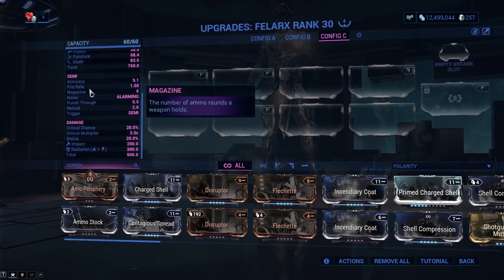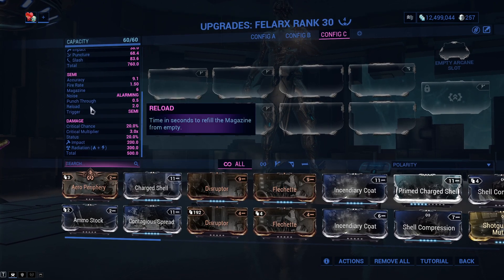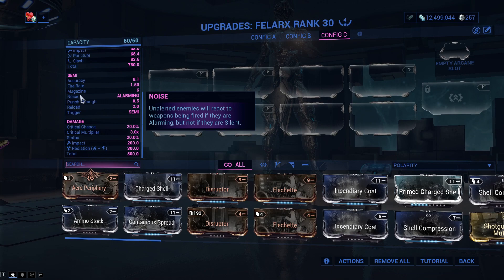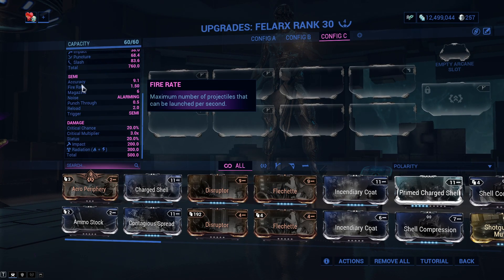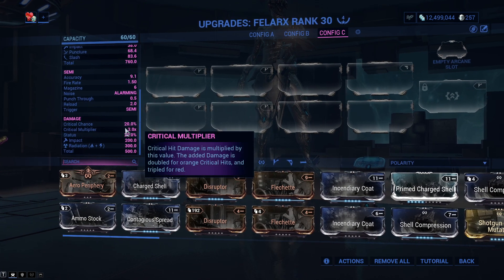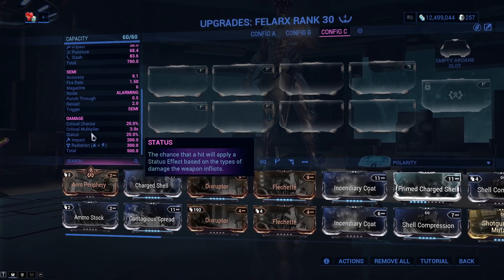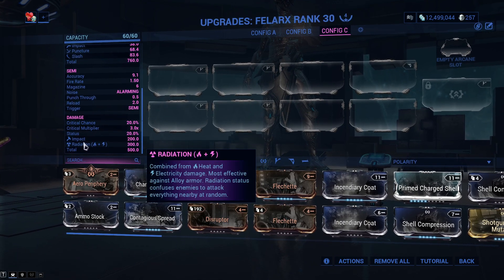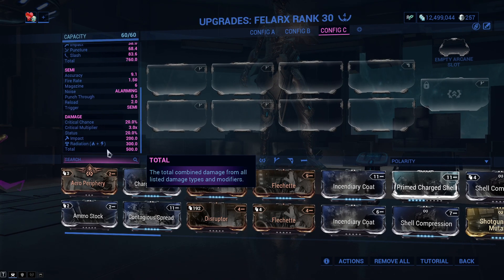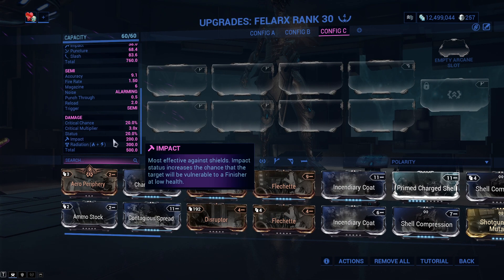Now this is going to be the incarnant mode. The reload is 2.2 seconds. The fire rate is 1.5, which is very very slow. The critical chance is 20% and the multiplier is a little bit better at 3.0 times. Status is 20%, it has innate radiation and impact as its only IPS, and a maximum damage of 500, which is lower by 260 than the primary fire mode.